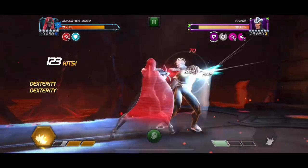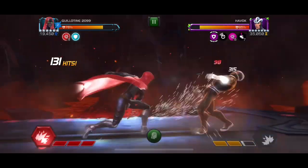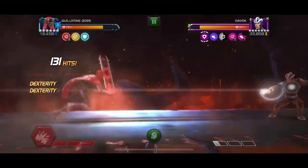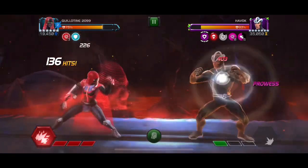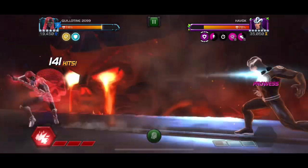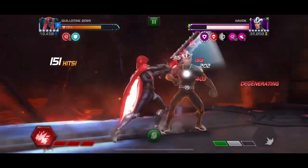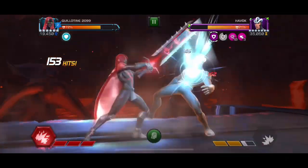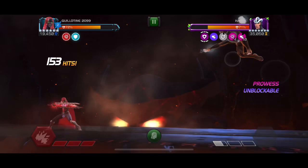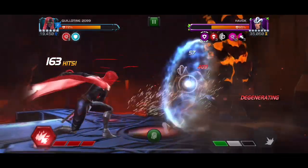We've got the armor up so we can basically ignore all the annoying plasma detonation damage, and we can just wait till we get him down to five percent and drop that special three. He does gain power naturally so you've got to be careful when pushing him to special twos — his specials when they're unblockable can be really annoying. I do get saved by Guillotine 2099's awakened ability — when you get hit there's a chance you get the combo shield. We're avoiding heavy attacks because we don't want to trigger the unstoppable, so no slow, no intercepts, no problem.